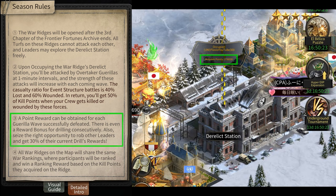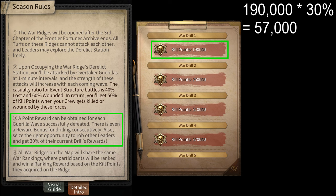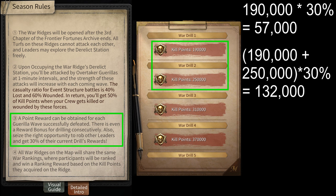You can also rob kill points from other players occupying this building by attacking them. If you win the attack, you'll get 30% of the points they've accumulated so far. For example, if you win against the first wave, you get 190,000 points in total. However, 30% of that — that is 57,000 — will be robbable. So if another player attacks you and wins, they'll steal those 57,000 points from you. If you do the first two waves, then you'll get 190,000 plus 250,000, which is 440,000 points. If you get attacked and lose, you lose 30% of that, which is 132,000 points.